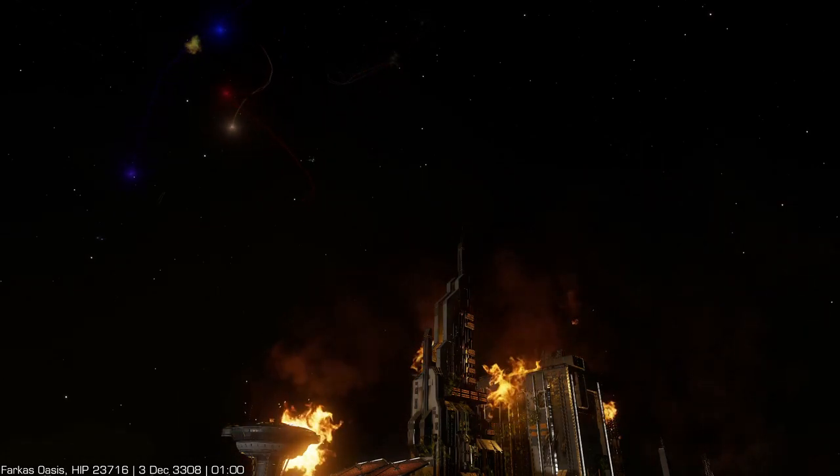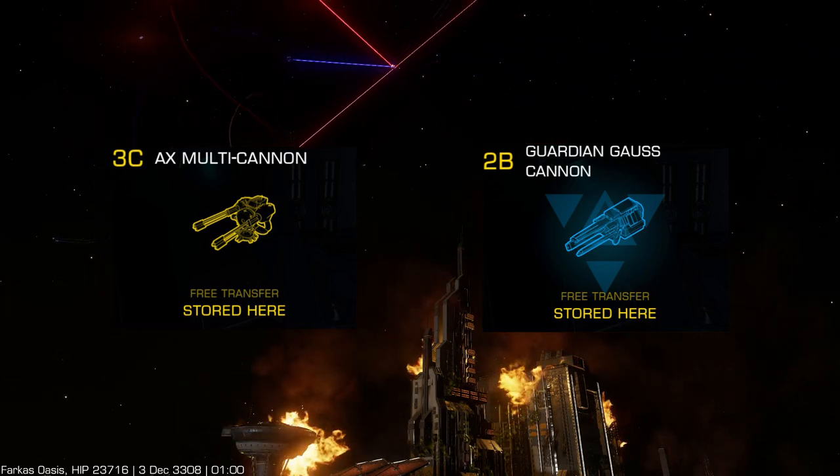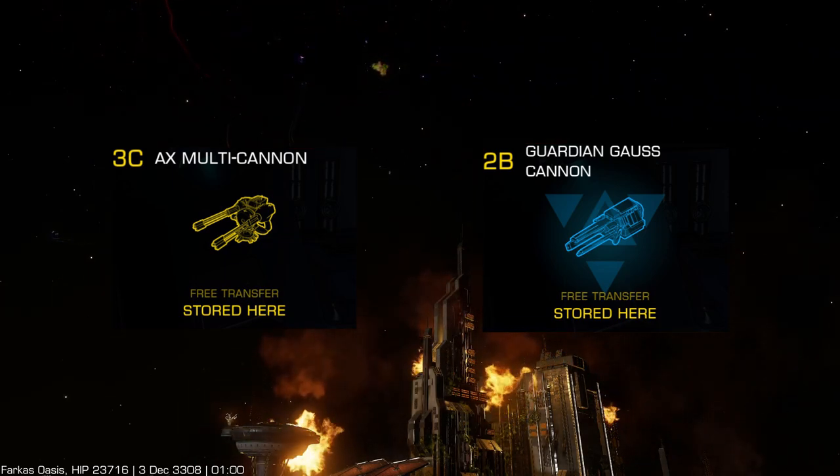There are two types of Thargoid combat weapons: AX and Guardian. Both AX and Guardian weapons are considered experimental, and there is a limit of four experimental weapons per ship.